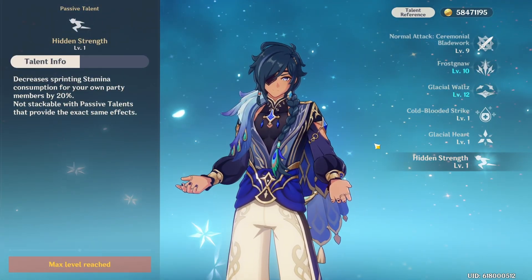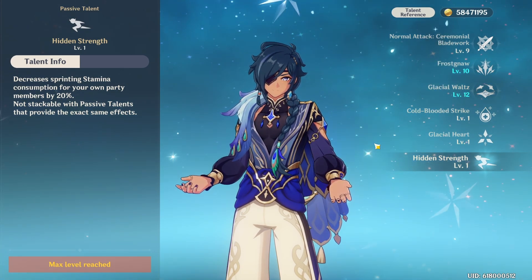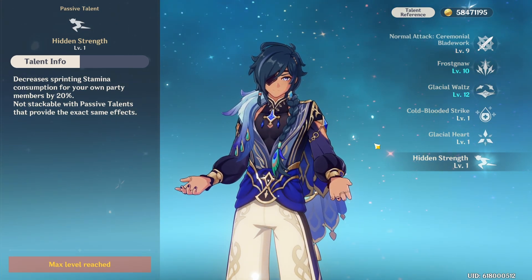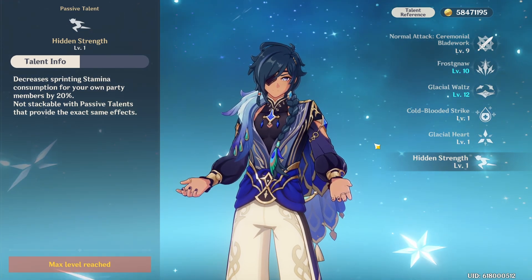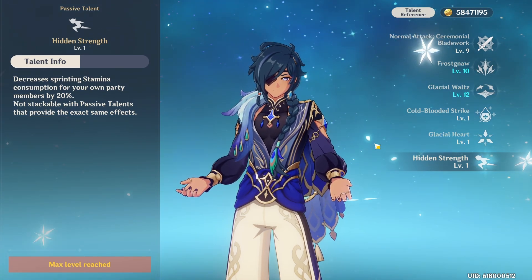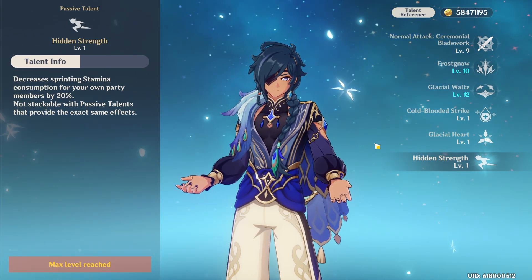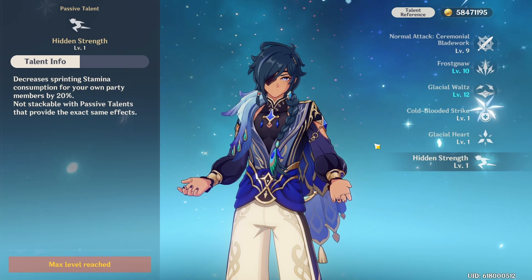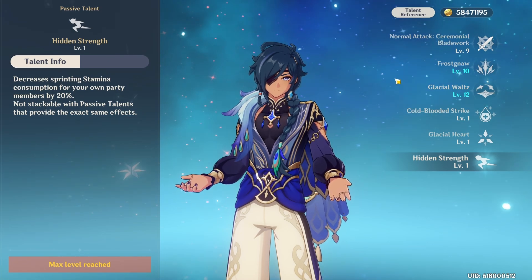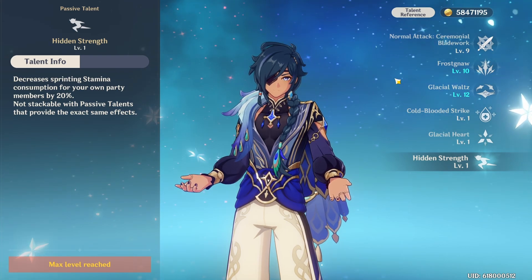Kaeya's exploration passive might fool you into thinking it is only useful in the open world, but just like Kazuha, Hazel, and Razor who also have this passive, it is a very powerful passive in Spiral Abyss and real combat. Being able to reduce stamina consumption while sprinting and dashing is extremely effective, especially if you are playing with a hypercarry or a team that requires a lot of stamina — someone like Hu Tao, for example, who needs stamina in order to charge attack.